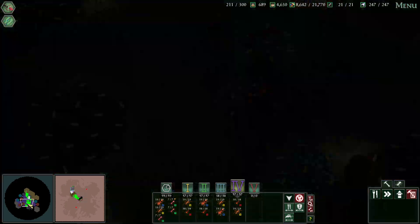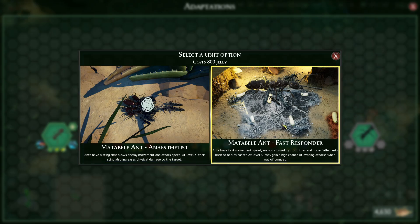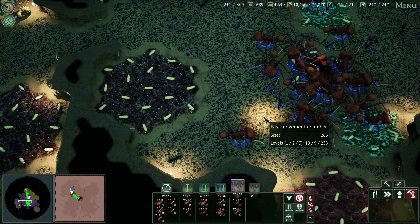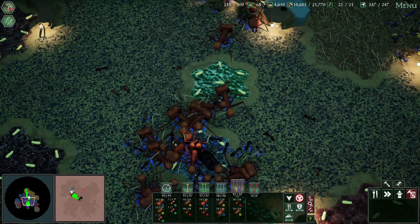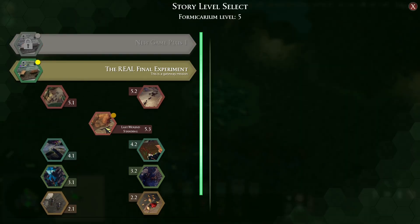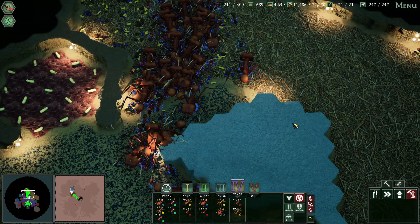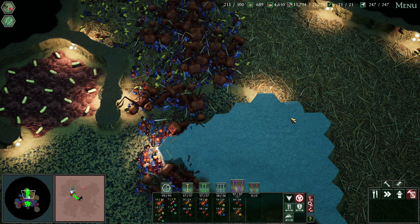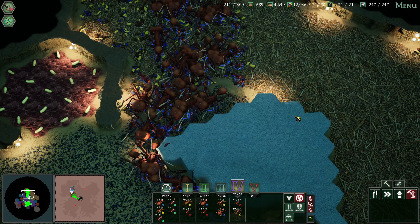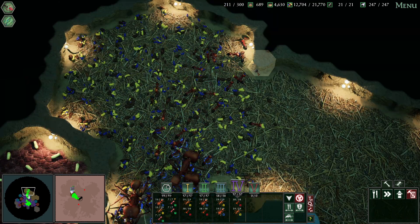Let's go back to our formicarium. We have quite a big colony — 211 ants — but no medics or matabele ants yet. I'll have a poll on the channel for which one you should go for: anesthetist or fast responder for the formicarium challenge. Vote to let me know. Next time we are going to take on the last mound standing with challenge mode on, and then it's the real final experiment. If you enjoyed the video please give it a like, let me know what you'd like to see after the real formicarium challenge, and suggestions are welcome in the comments below. Until next time, stay safe — see you soon!